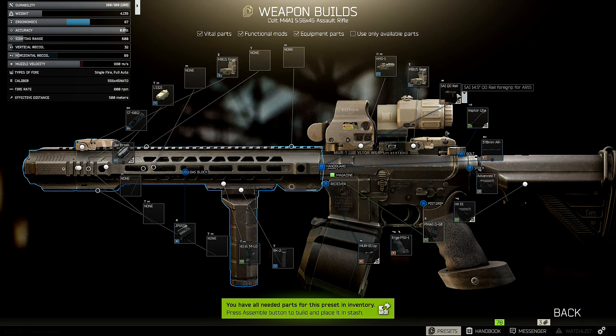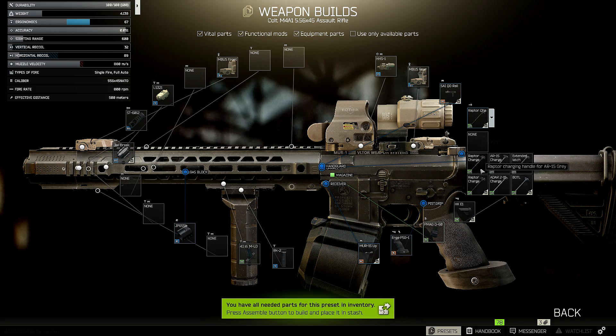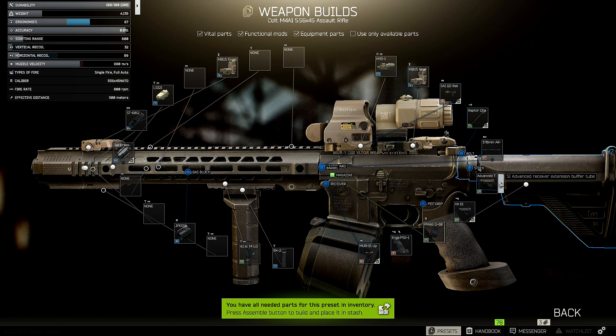We're using the SAI 14.5 inch QD rail foregrip for AR-15 — that's the rail we're using. We're also using the Raptor charging handle for AR-15. There are two colors; if you don't care about colors, just choose the cheapest one on the flea market — it's usually the base color. For the barrel, we're using the 370mm barrel for AR-15 compatible 5.56x45. I'll give you the full name in the description so you know exactly what it is.